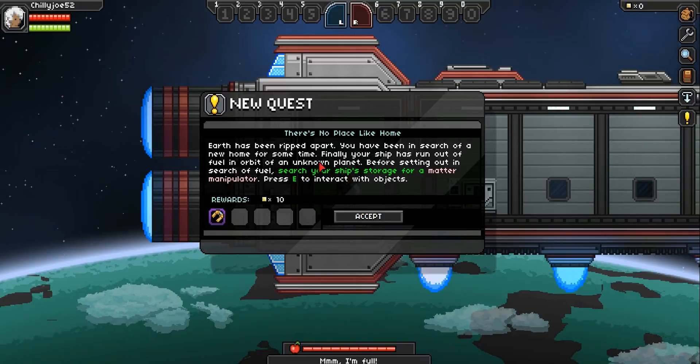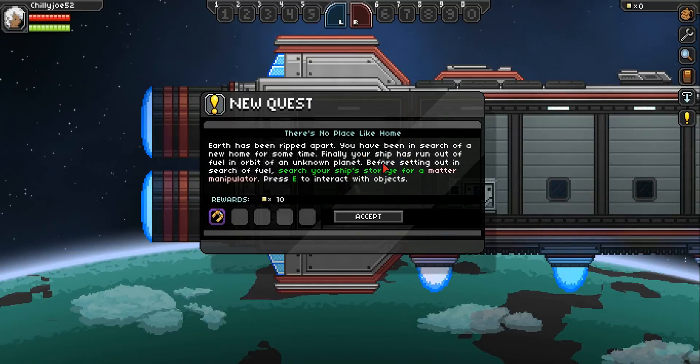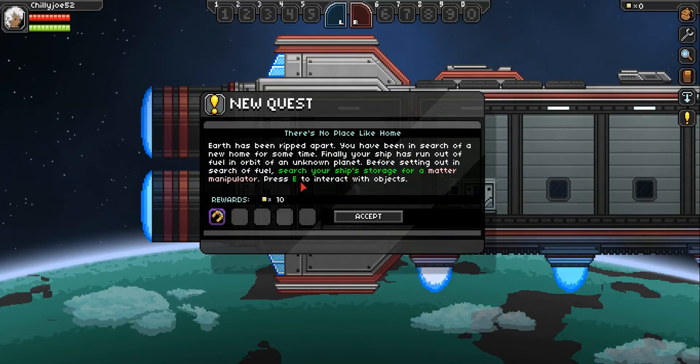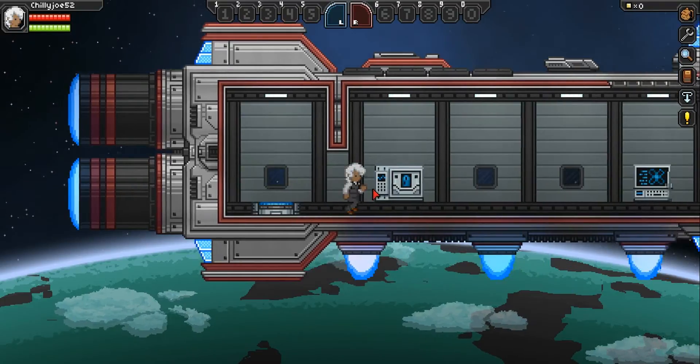There's a new quest. Earth has been ripped apart. You have been in search of a new home for some time. Finally, your ship has run out of fuel in orbit of an unknown planet. Before getting out in search of fuel, search your ship's storage for a matter manipulator. Alright, let's play.